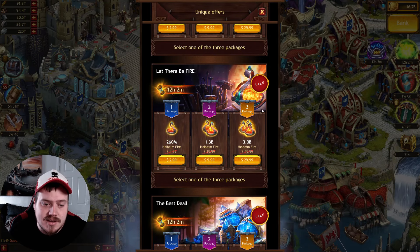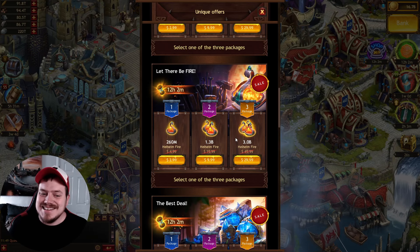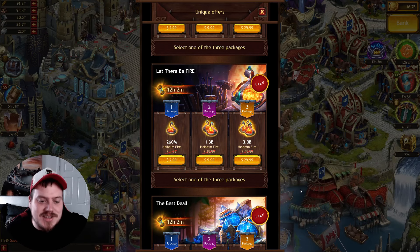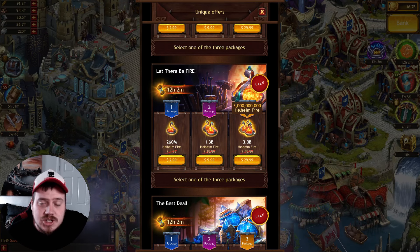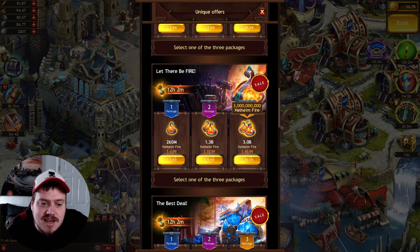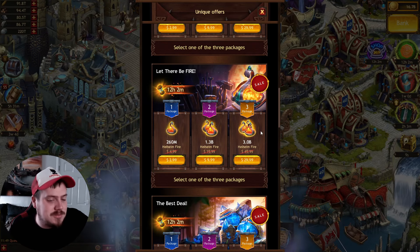You could get 3 billion Hellheim fire for $30. I keep wanting to say $29.99 but I might as well say $30. I haven't bought Hellheim fire for a long time, so I can't say if that's the cheapest option.